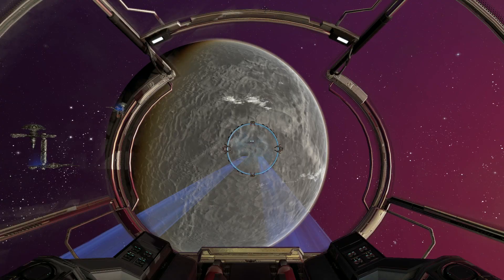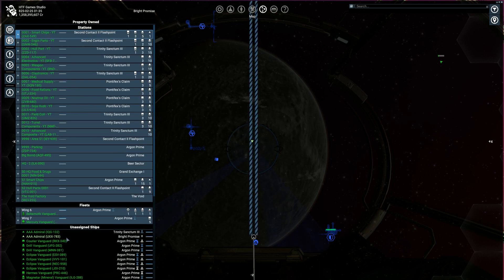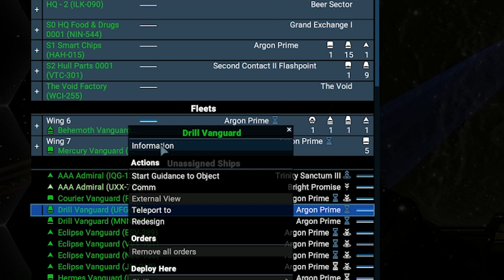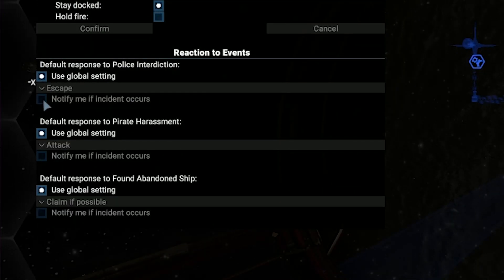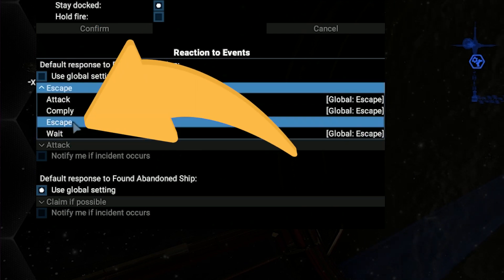In case you have some smuggler ships, I suggest setting the last option by default, while for smugglers themselves, set manually to escape. To do so, go to the map using the 5th button in the top middle. Then go to property on the second button in the top left. Find the smuggler ship, right-click its name and select information. Now go to the second sub-tab on top left to access ship behavior. Under reaction to event, you can disable usage of global settings and choose escape.